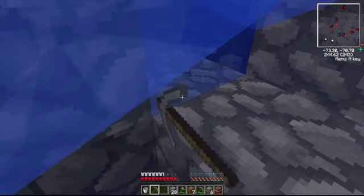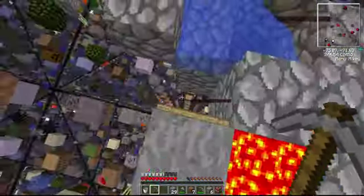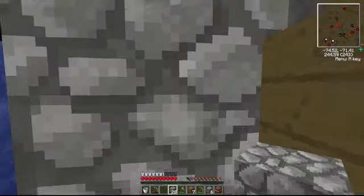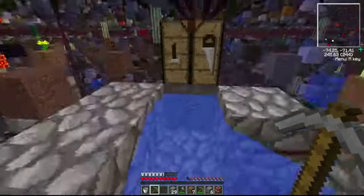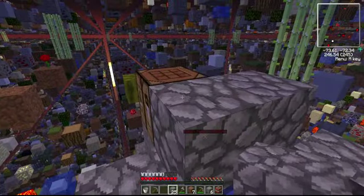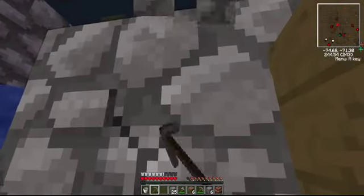Do you ever wonder about the things you say sometimes? I'm sat here goading water. There we go. Quick safety measures just in case — don't want it freezing over, don't want them jumping in the lava. That's the lava one — it's got some dirt on top of it. Now we know.